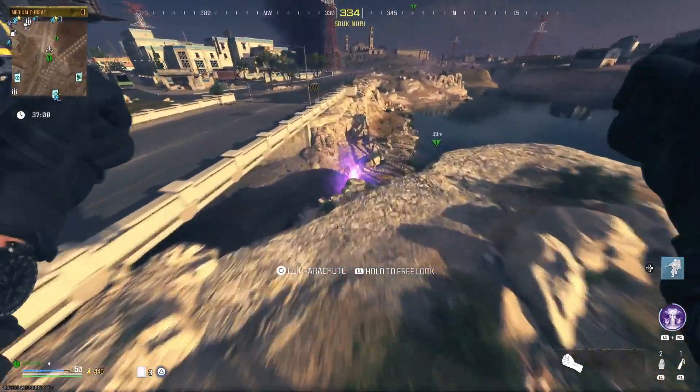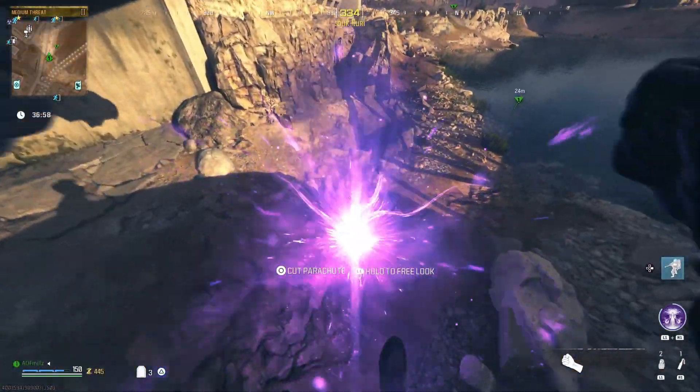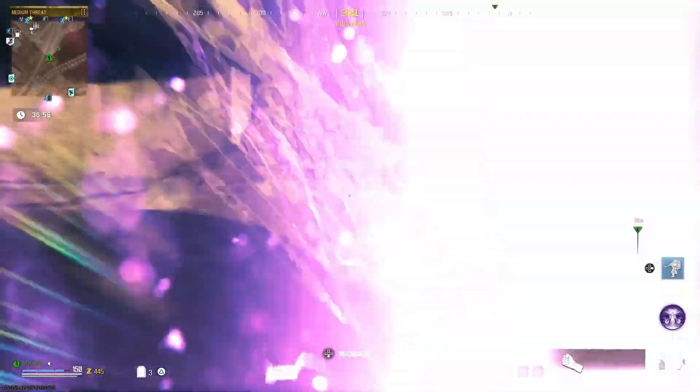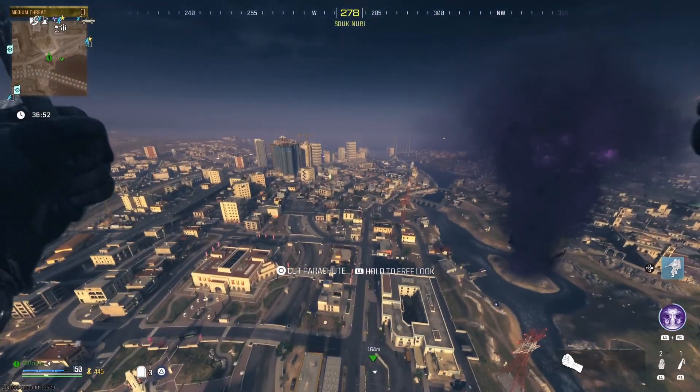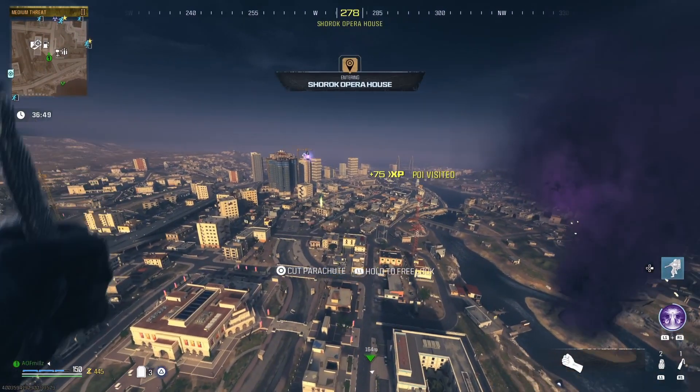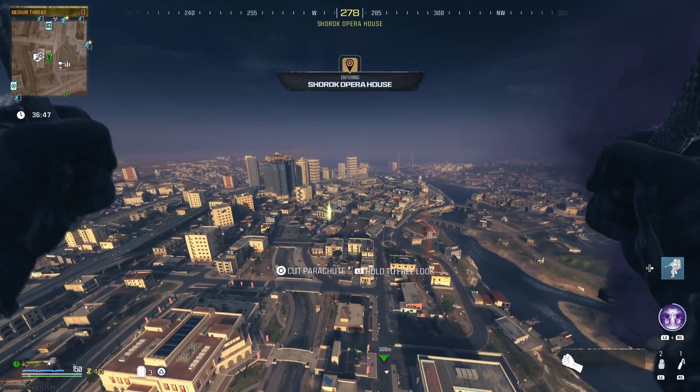Next step: locate a rift then enter. Once you enter, you'll see another rift in mid-air — enter it.